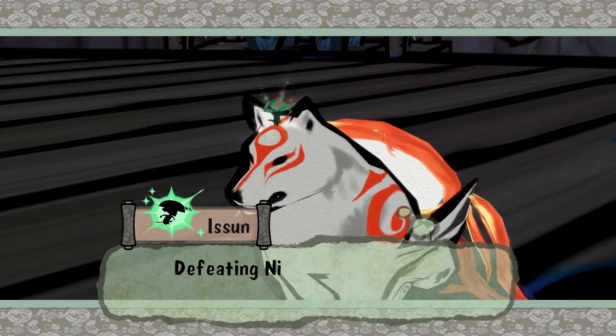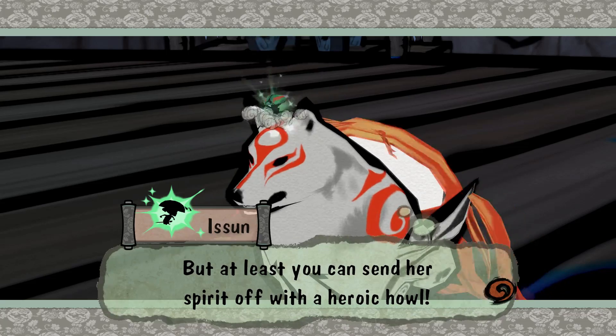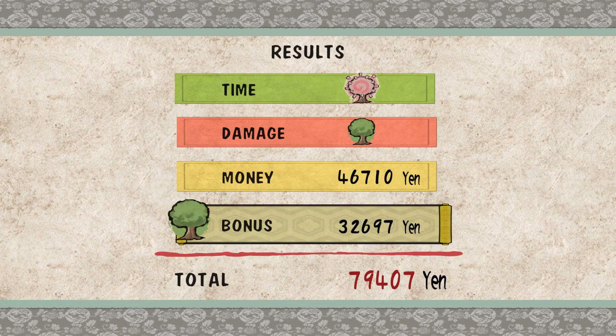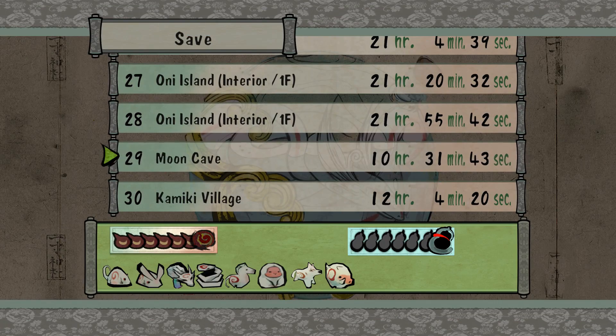No time to rest on your laurels, Ami — defeating Ninetales didn't bring Himiko back, but at least you can send her spirit off with a heroic howl. Atta girl, Ami — send her spirit off to its final rest. We have come to an end for this episode of Okami HD. If you guys like what you see, please leave a like, subscribe for future content, don't forget to hit that straw poll to vote for our next Let's Play, and please leave a comment down below. I'll see you guys in the next episode — thanks for watching!